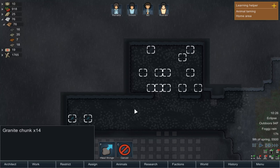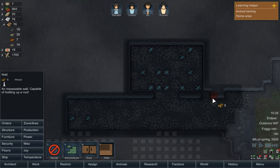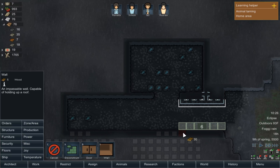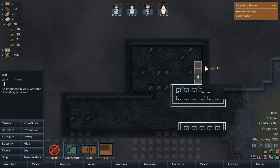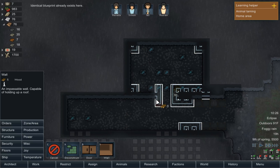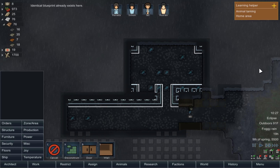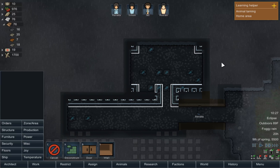Okay, that's mined out. I want to pull these out of here and we're going to start constructing our wall. We've got to fill in that, unfortunately. We should really do the corners first so no one gets trapped. I know that sounds silly, but it happens — I've had people build walls completely around them and then just be trapped in the corner and starve to death because I didn't notice.